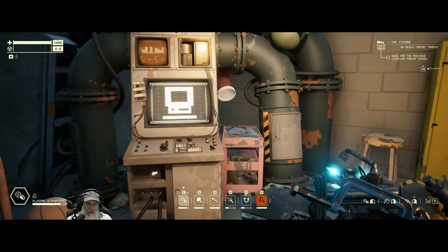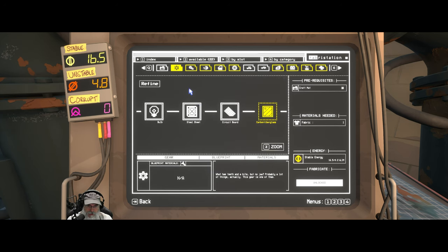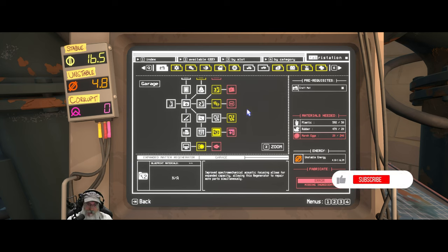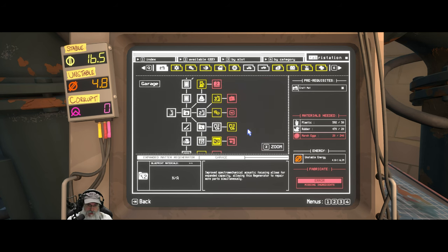Let's get started. We're going to go in here and there's a couple things that I want to get. I think I would like to get the expanded matter generator; however, we're going to have to accumulate 240 marsh eggs for that, so we're not going to be able to do that right now. We only have 20 marsh eggs, but that is towards the top of the list for sure.